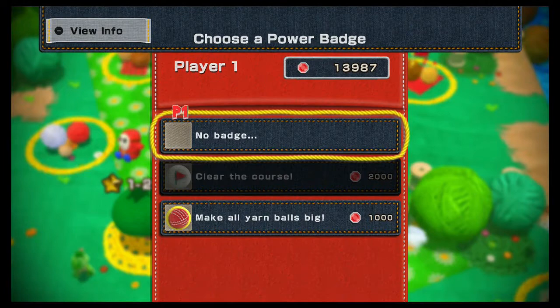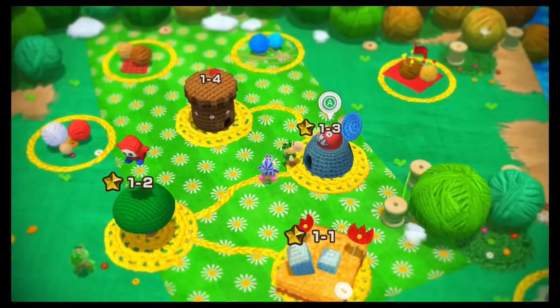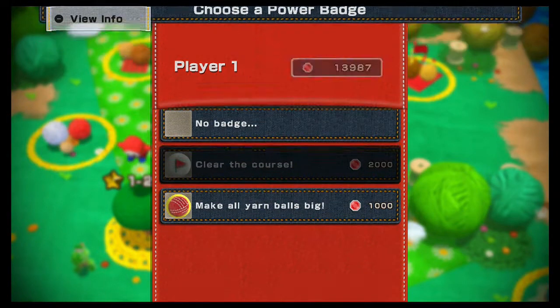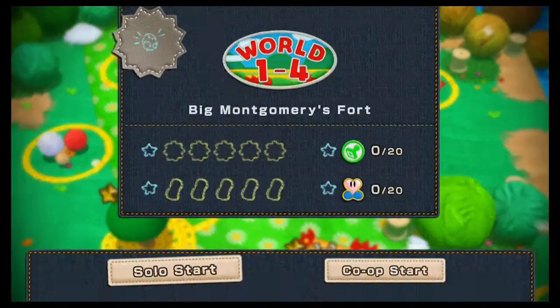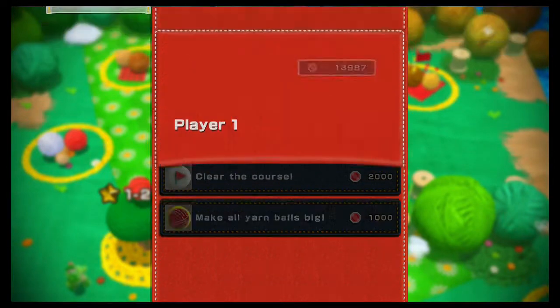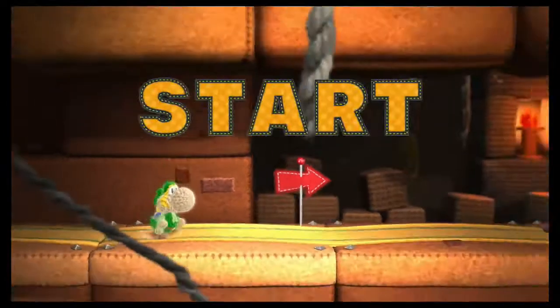One other thing — I gotta go back. Over here, if you start the stage, it is not permanent when you choose a badge, so gotta be wary of that. Anyways, now let's enter Big Montgomery's Fort. I think I'll pass on a badge this time around. Let's-a go!